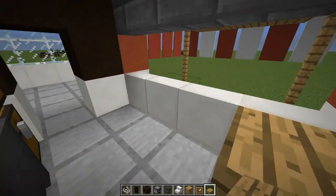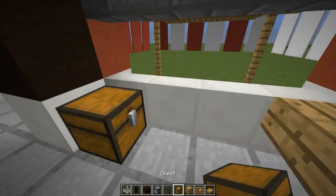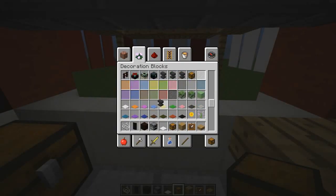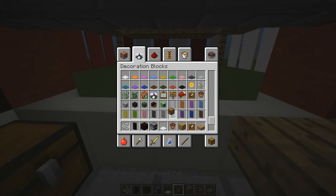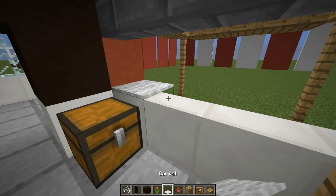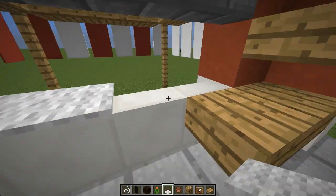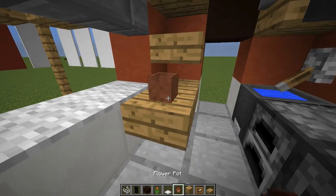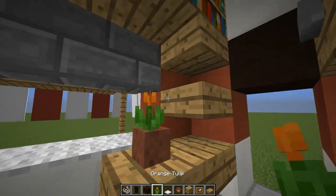Put some little decorations in here — grab some carpet and a flower pot, then a flower. Put carpet all along here. Come on, there we go — and a little orange tulip.